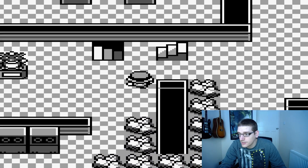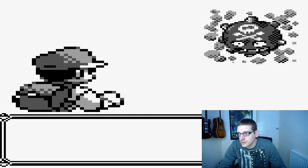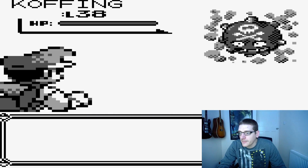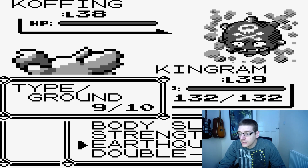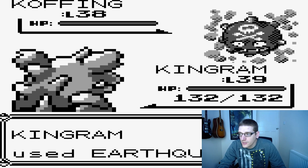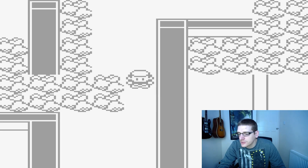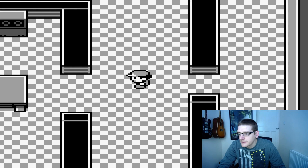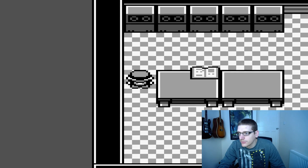I have no idea where we are going, but I know we have to find someone or find an item in here. There's a Koffing at level 38 - he could actually be useful. Let's see if he's involved in an Earthquake, see if we can evolve him into a Weezing - he could actually be pretty bulky. Didn't survive that. I'll see if that kind of level keeps popping up and try to catch a decent Pokemon.